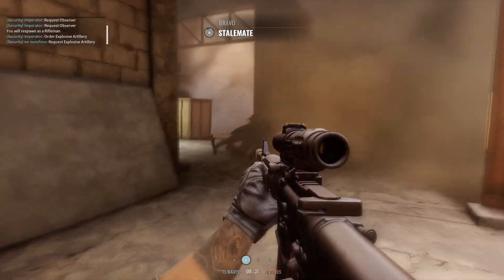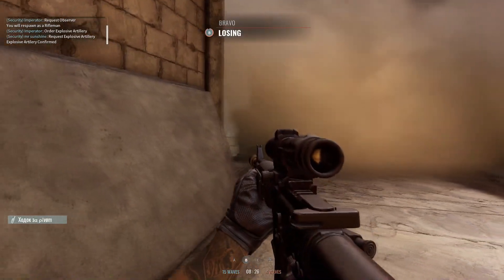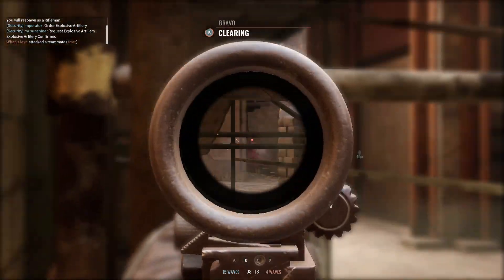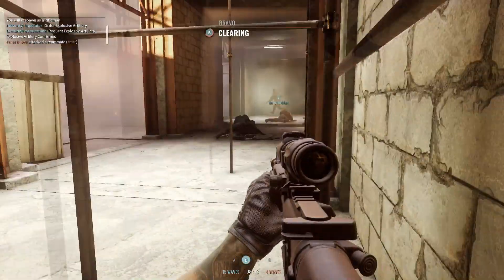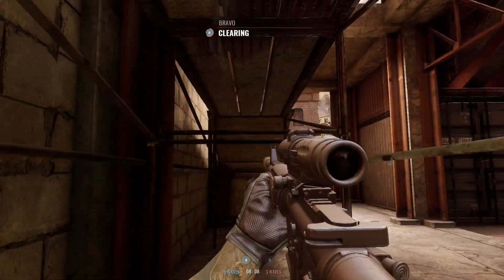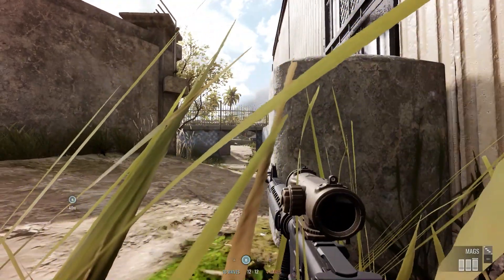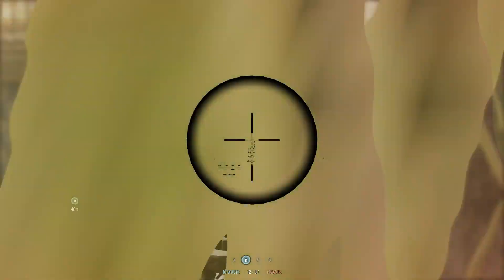If you're having trouble targeting enemies at distance, I recommend going with a four times scope. Also, for the rifleman class, you can attach a foregrip bipod on this weapon. What might also make this weapon unreliable is that if you're not perfectly accurate — getting headshots or upper torso shots — you might need multiple shots to kill someone, and since this weapon has a slow firing rate, killing multiple targets while not being perfectly accurate can be problematic.